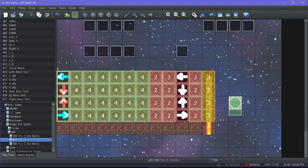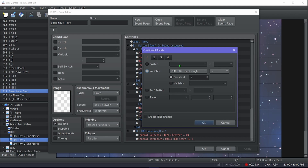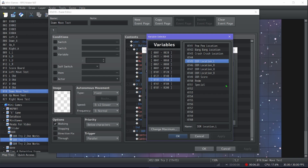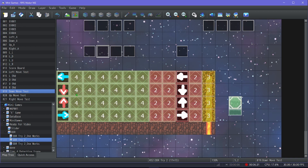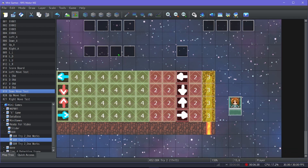If it equals one, that's perfect — add two to your score, wait five frames, turn the indicator off, and send the event back to the beginning. Each and every one of these events is the same structure; it just changes the variables. I have a bunch of different variables for this — DDR score is what everything gets added or subtracted to.